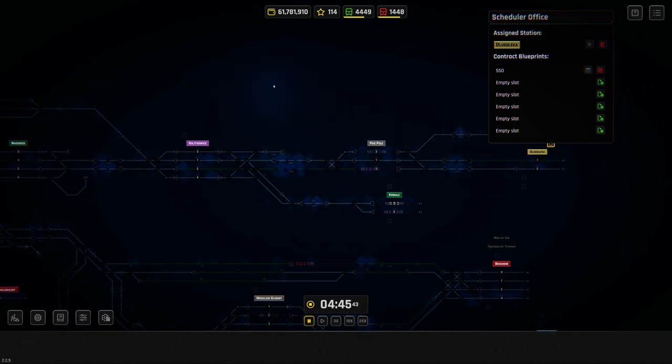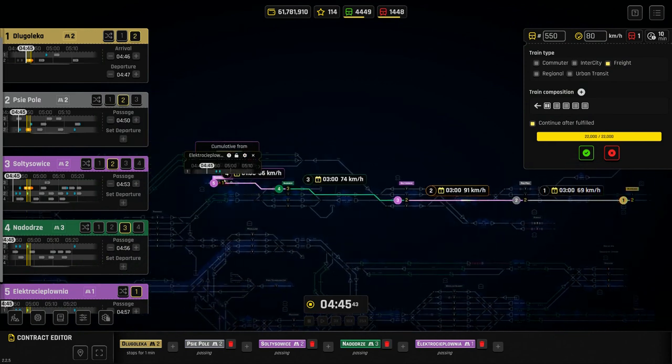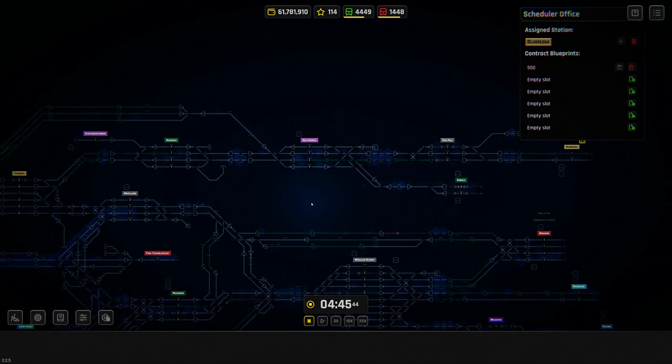If you don't have all contract offers unlocked you'll have fewer, but up to six. I've already created one — a blueprint as they call it — effectively a freight train going between two stations. The reason custom contracts are useful is that on any map, there are parts that aren't getting much traffic because of the contracts you're offered. If you're not offered an intercity service from A to B, you simply won't have one. With a custom contract, you get to invent that yourself.